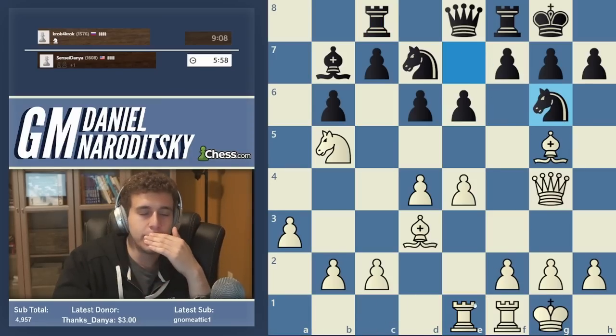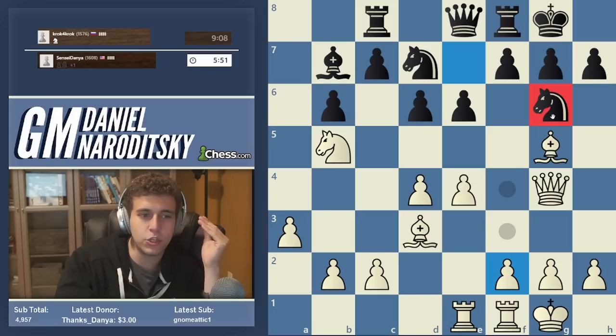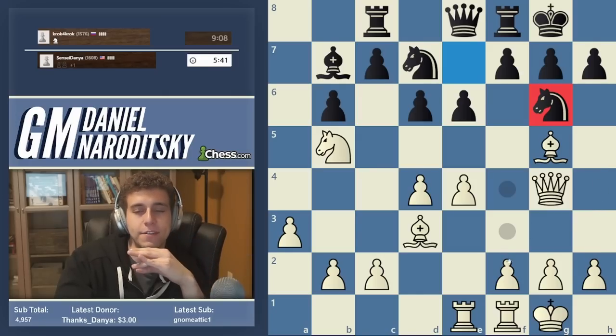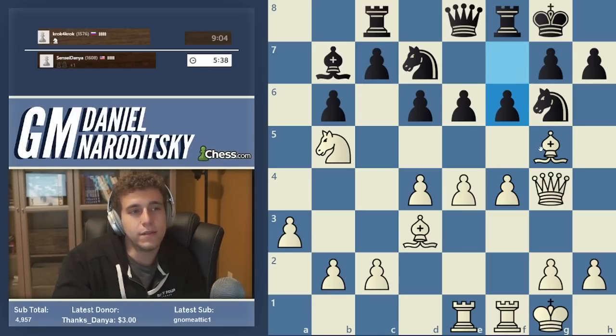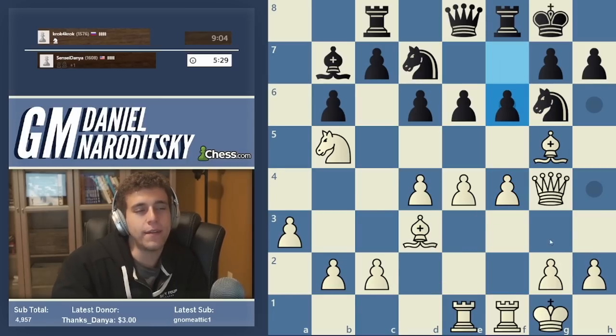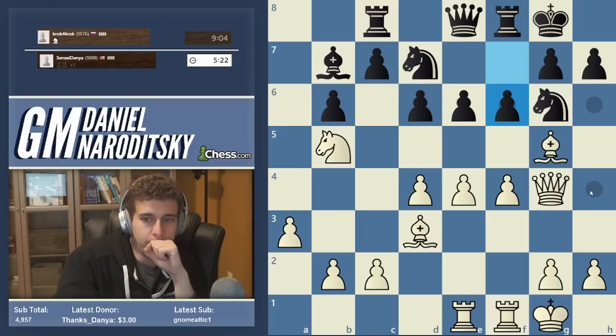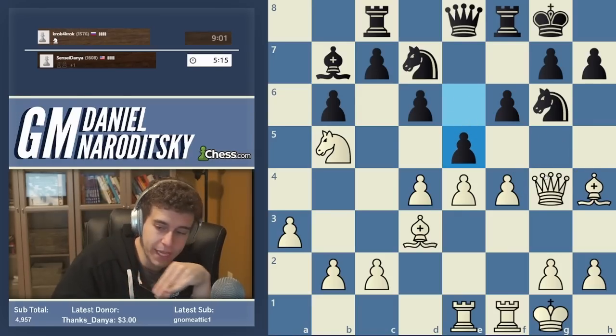Now the moment the knight appears on g6, the first instinct that I have is to chase it away with a pawn. We can either play h4, h5, or probably what you guys are thinking — we can play f4, f5. Why is f4, f5 better? Both of them are very good. f6 — that's a good move, that's why I personally would have probably played h4, because f6 gives us a diagonal for the bishop. We're still in great shape. I should h4. No need to panic — f5 is bad. I'll show you after the game. e5.